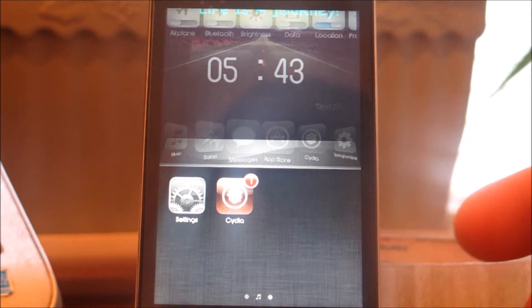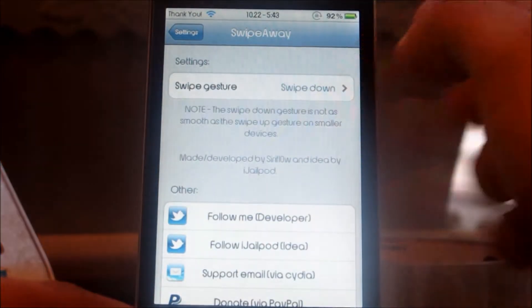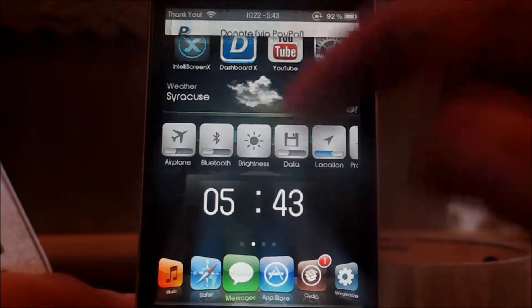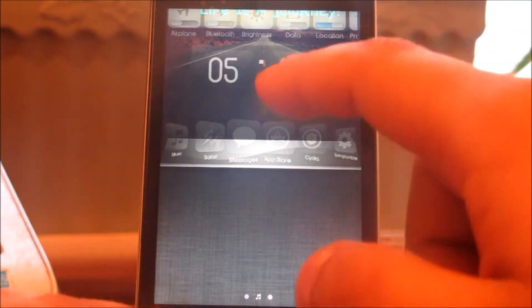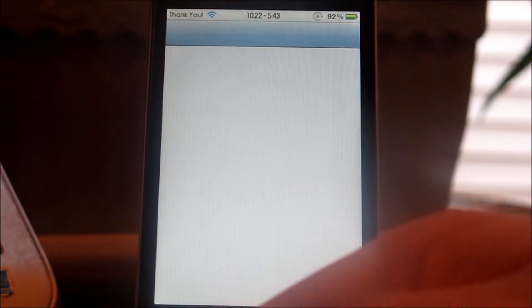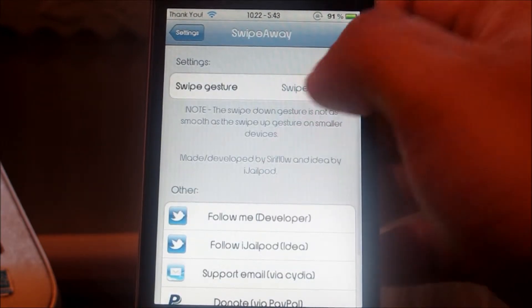All you gotta do is go to the app switcher, and whichever gesture you prefer — I have swiping down — so I'm just gonna swipe down. Boom! This is available right now in Cydia for free. It's called Swipe Away — testing swiping down.